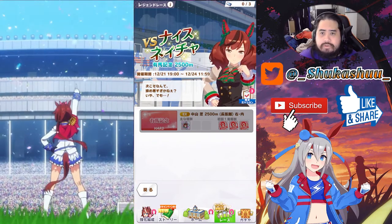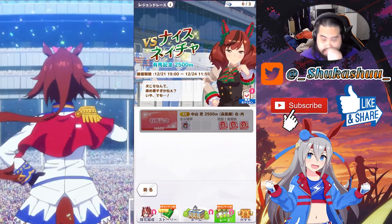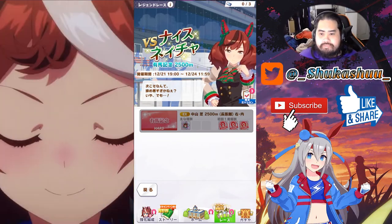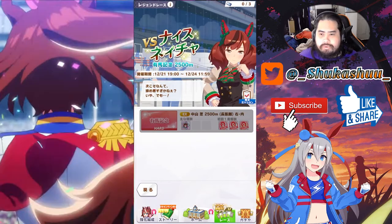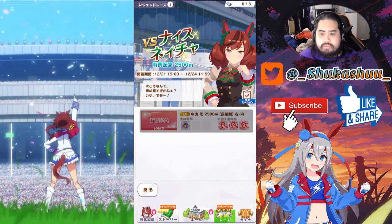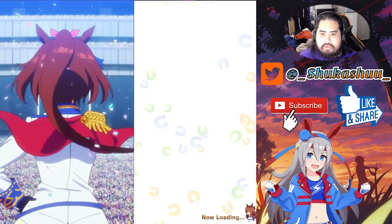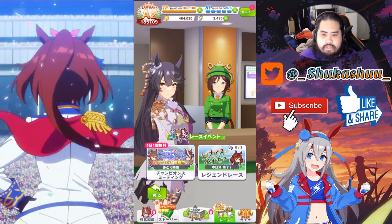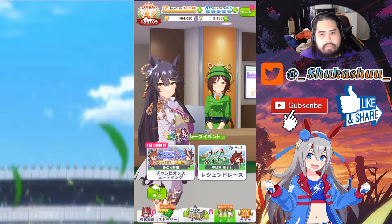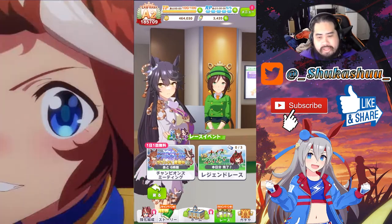The Legends Race lasts until the 31st. Let me check who the other racers are — it looks like it's Grass Wonder and Cap. Grass Wonder's Legends Race is coming out on the 25th and then Cap on the 28th.